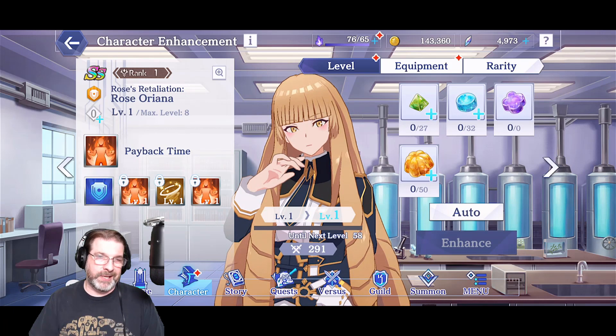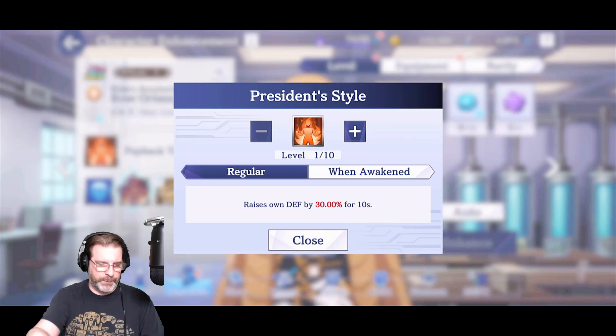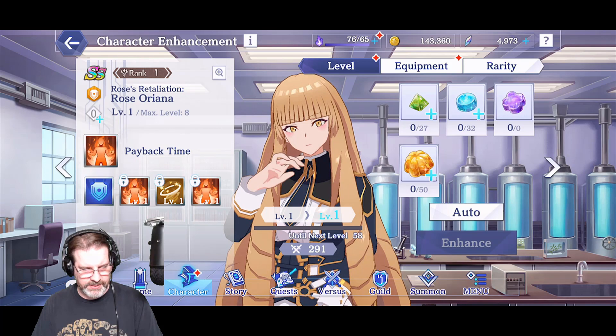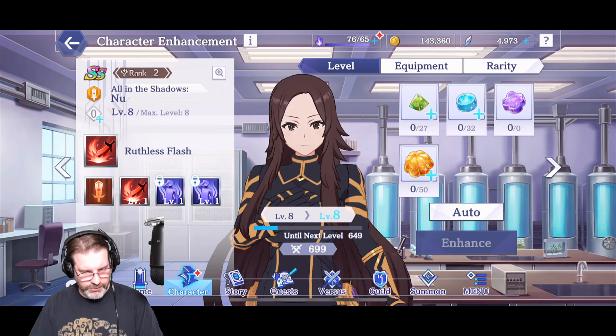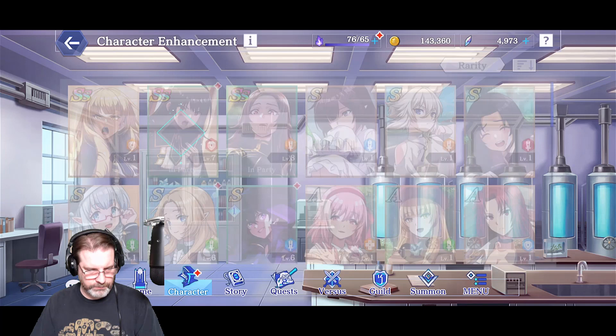As you rank up your different characters, they unlock abilities — so at rank two, she will raise her own defense by 30% for 10 seconds. These skills are used naturally within combat; you don't choose which skills to use, kind of like an idle game as far as combat goes. Characters with a green border are rank twos, so you can visually identify that at a glance.